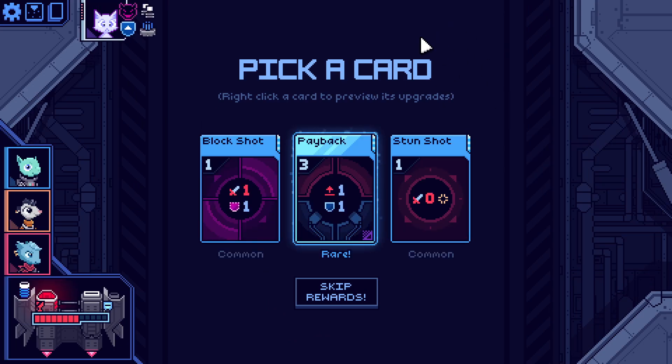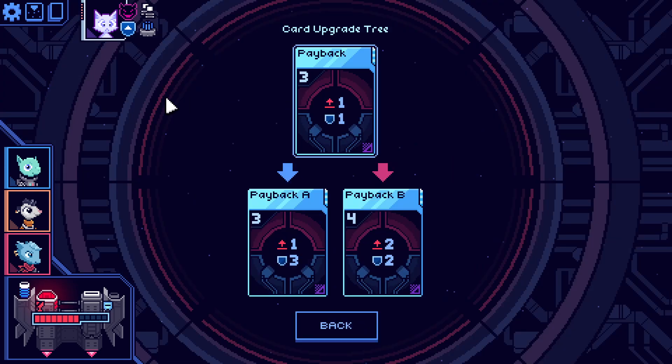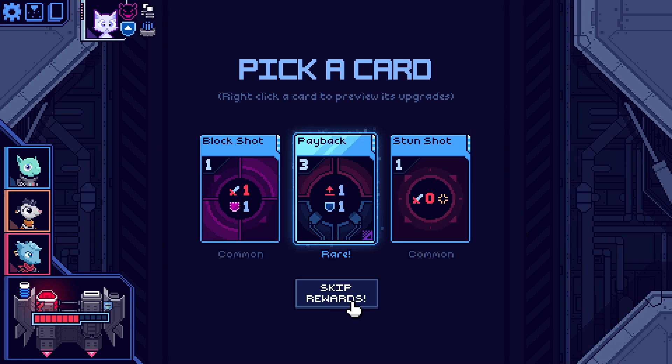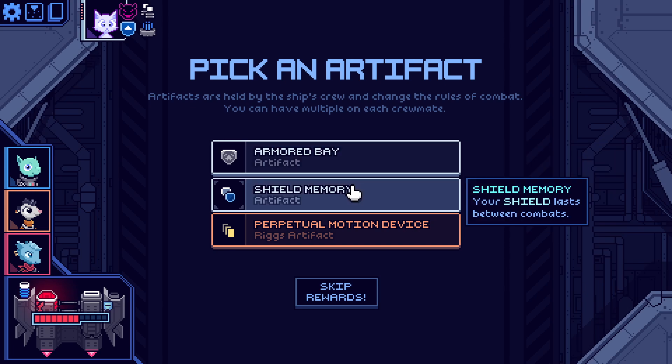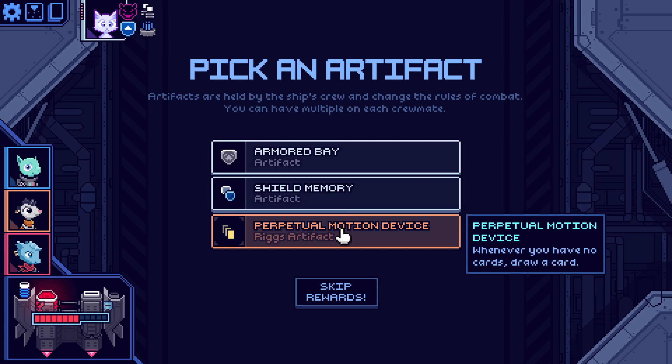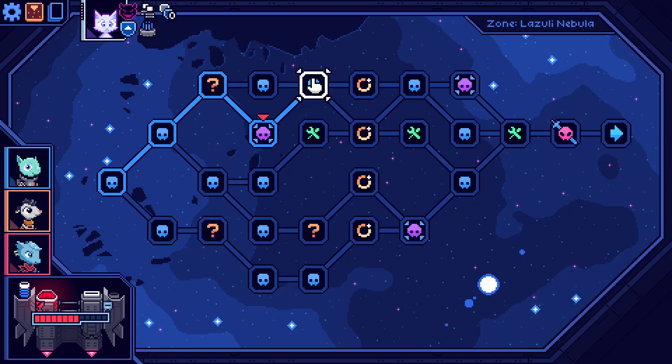Stun shot — we've got a bit of stun already. Payback: whenever this ship is hit, it immediately shoots a one damage attack. I think we skip here. I'll pick up Missile Bay gains armor — so that'd be armor on both sides, we'll need to toggle. Perpetual motion device: whenever you have no cards, draw a card. I think it's the shield memory though — I don't think any of them were too exciting.